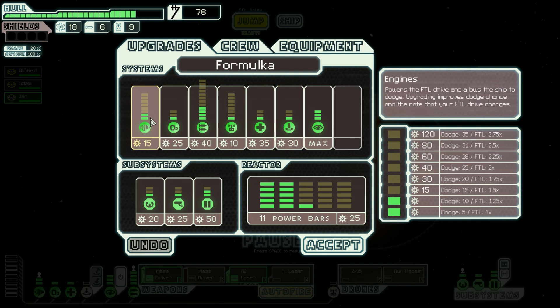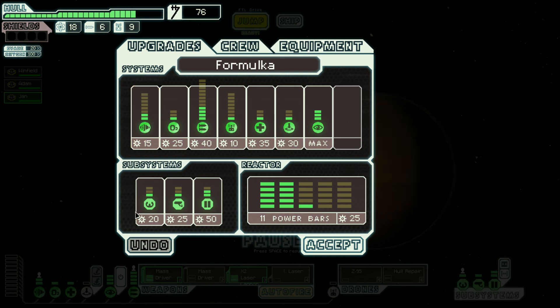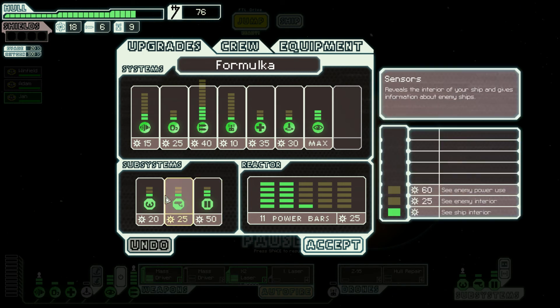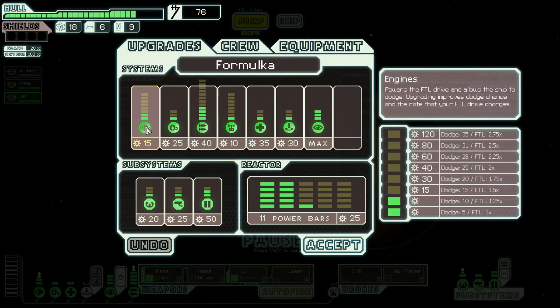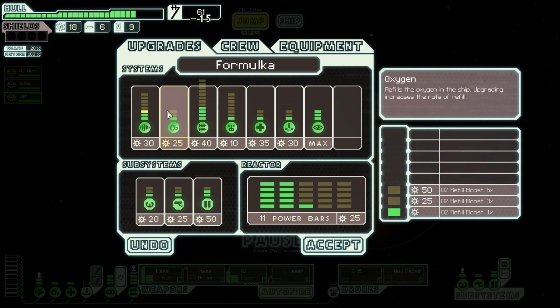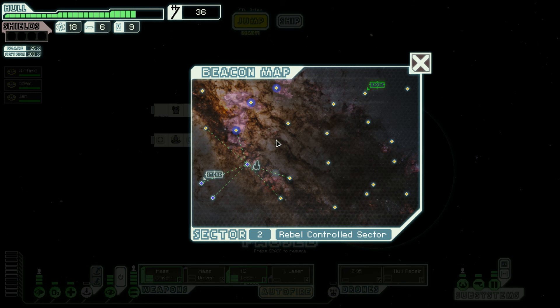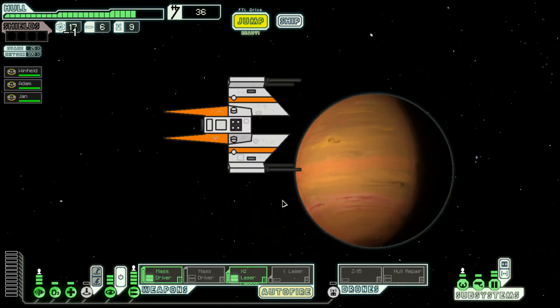Up to the fifth level it's really worthwhile — five extra percent every time. This level isn't worthwhile because it just makes things automated and gives a little evasion if you don't have a pilot, so almost worthless. But we should upgrade our engines — it's super cheap. Let's power them up so we have a 25% evasion chance, a quarter chance to evade incoming fire.